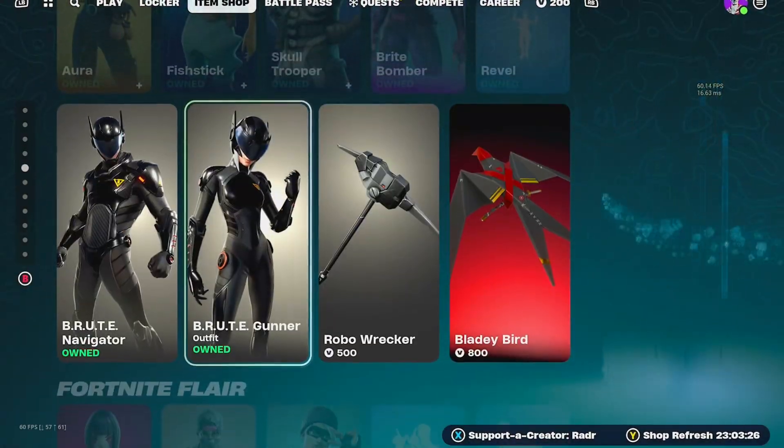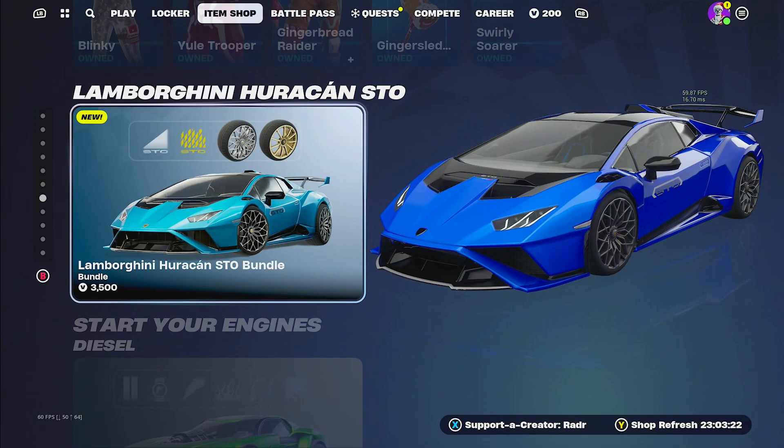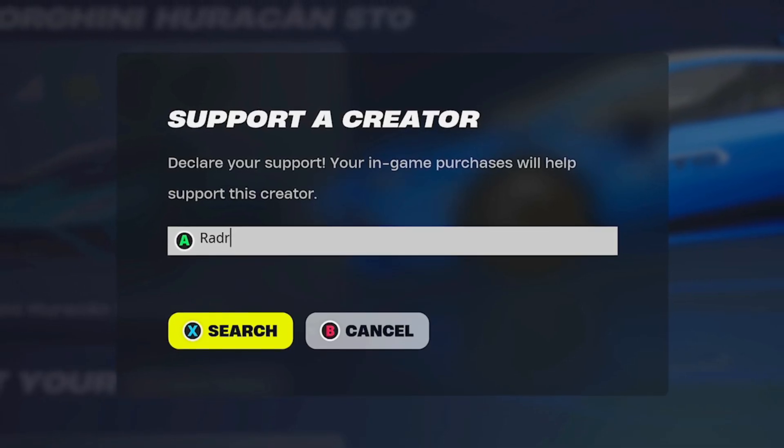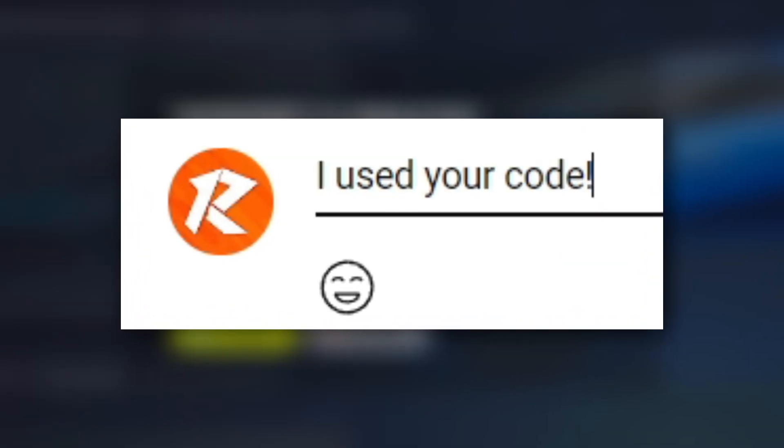If you are picking anything up from the brand new item shop — we actually have the brand new Lamborghini car in the item shop as you can see right here — it would mean a lot if you could use my creator code, which is simply just Raider, four letters, one of the easiest creator codes ever. If you do use my code, make sure to comment down below saying 'I used your code' and I'll be hearting all of your comments.